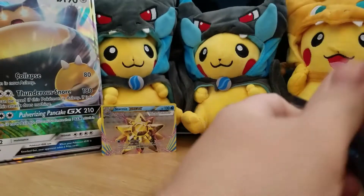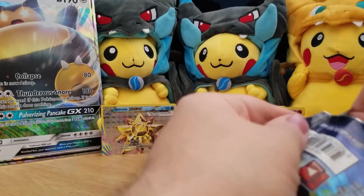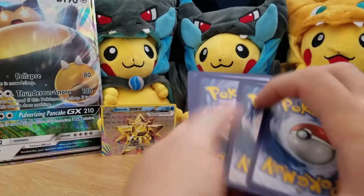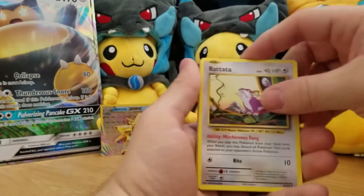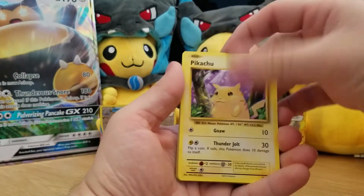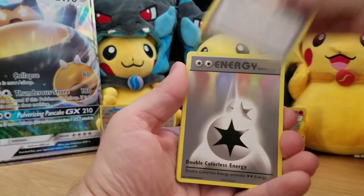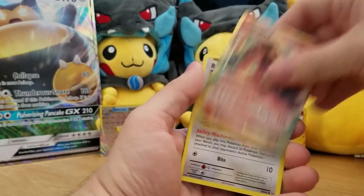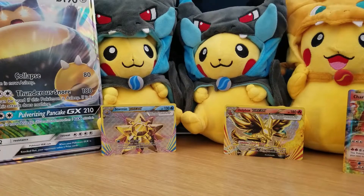Now we can only make this better by getting the X. Rattata, Charmander, Psychic Energy, Pikachu, Grellith, Kakuna, Charizard Spirit Link, Double Colorless Energy reverse, Charizard Spirit Link, and a Charizard EX — guess it was fate with all those Charizard Spirit Links.